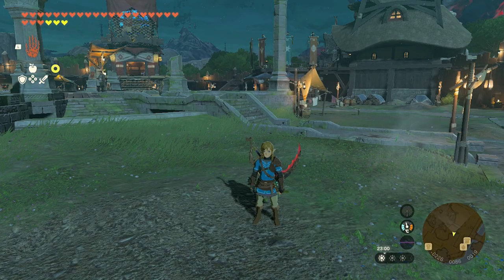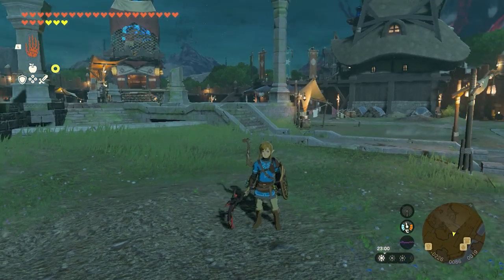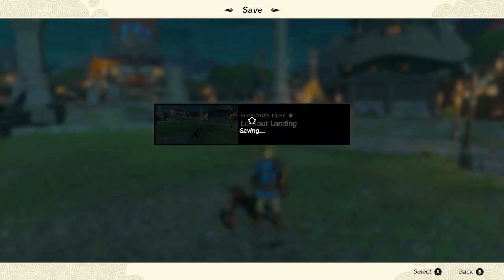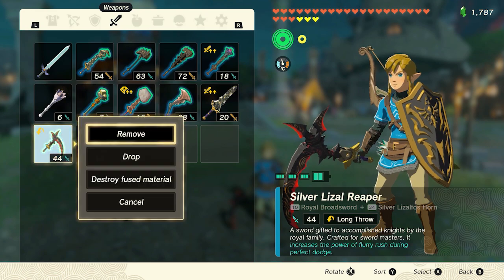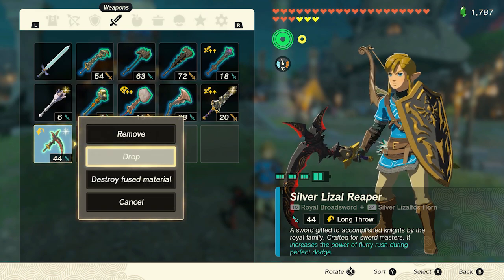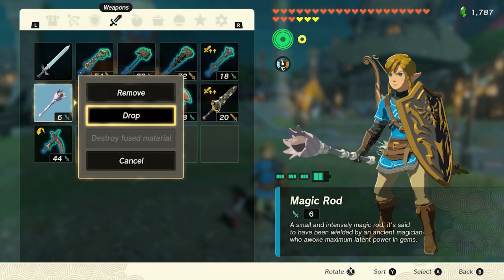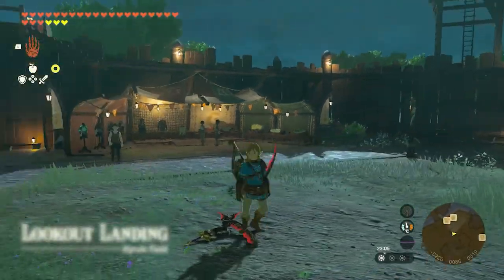When it comes to duplicating weapons there is a different setup, but it still allows us to make exact copies of weapons, bows, or shields including anything fused to them and any special attribute. To perform this glitch, first hold out the weapon you want duplicated and place down a manual save. Open up the menu and drop the weapon you're holding, then equip another weapon and quickly close and open the menu. Drop the weapon you're holding and reload the manual save. There should now be a weapon at Link's feet which you can pick up — now you have 2 of that weapon.